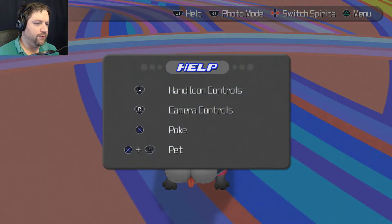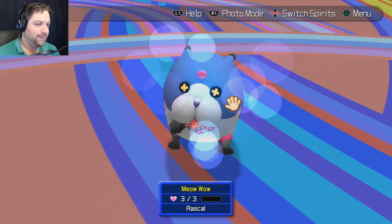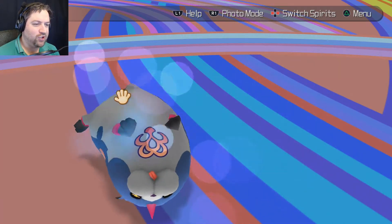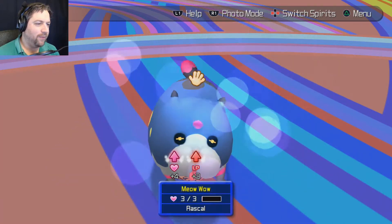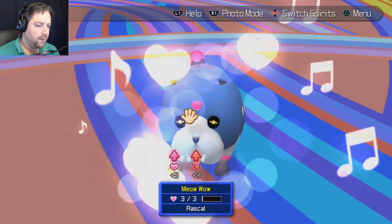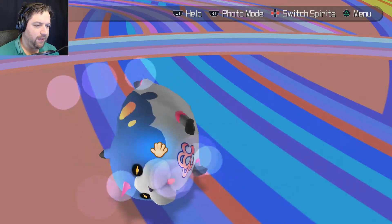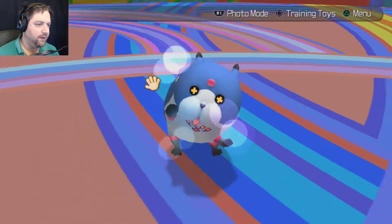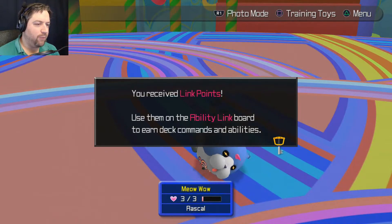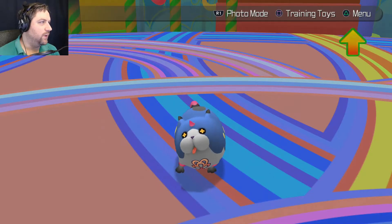To pet a spirit, click on it with X, then hold X and use the stick to move your hand over the creature. You'll be petting it and increasing its affinity. The affinity bar is at the bottom of the screen — the pink bar slowly increases as you pet. Once you receive link points, go to Ability Link from the menu — that's the ability board.